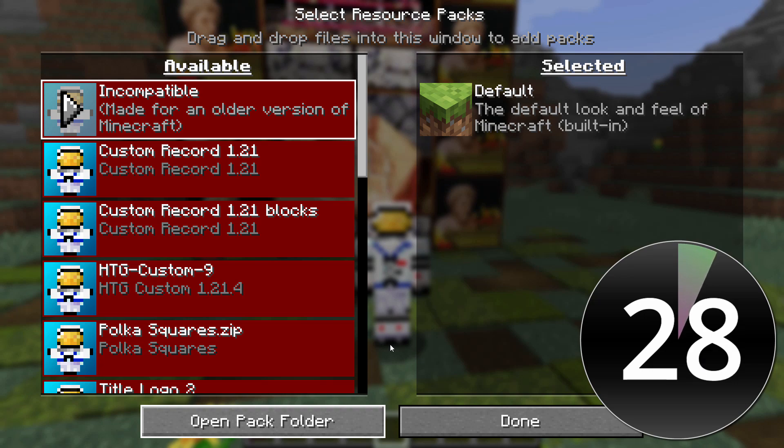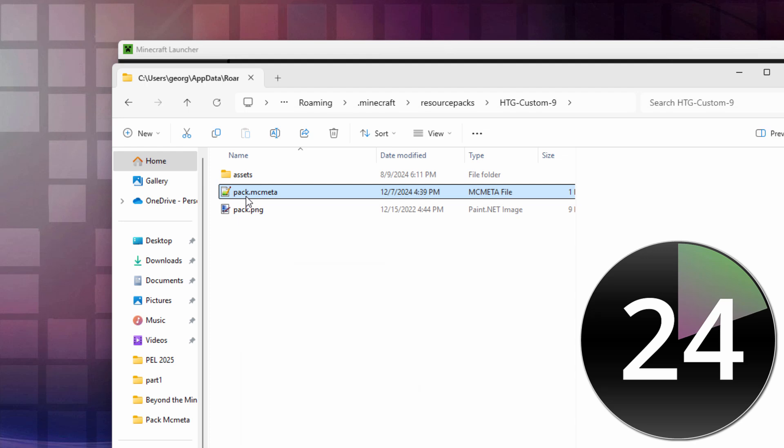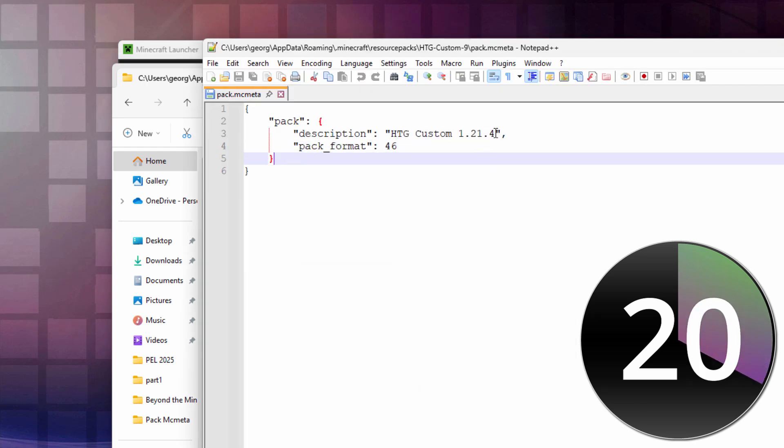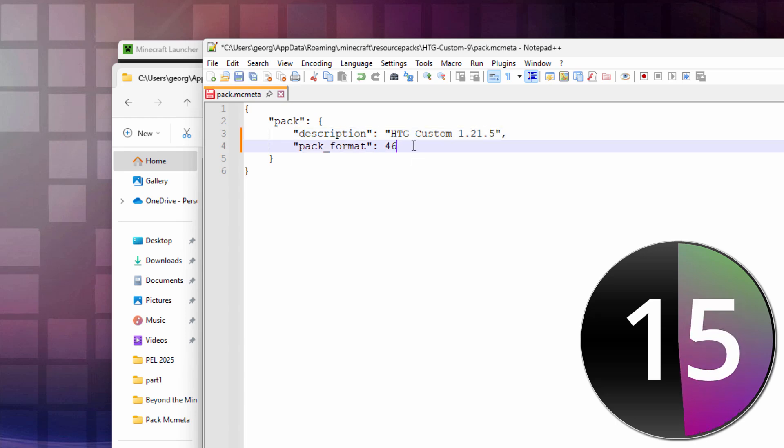So I ran to the resource pack folder, opened pack.mcmeta with Notepad++, and saw this line right there. But this is for 1.21.4, and we're now in 1.21.5. I had to change this to the correct number, just like that.